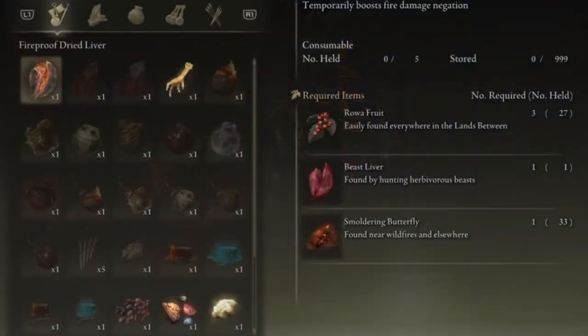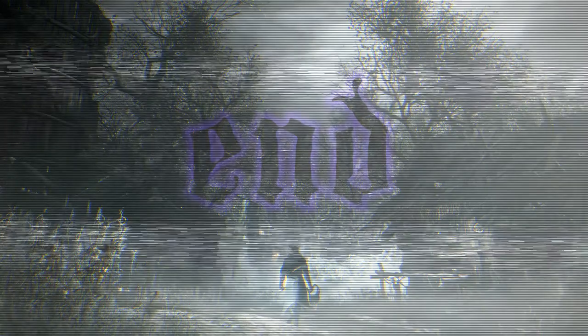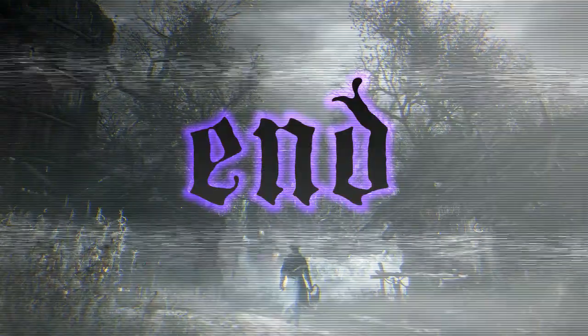Just go into your items, scroll across, and you'll see you'll be able to craft it with all the ingredients you picked up. This is a really great method for helping yourself level up and getting through this world. Enjoy, thank you.